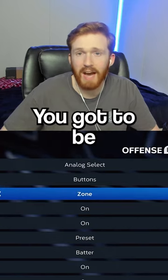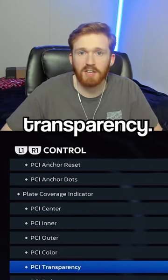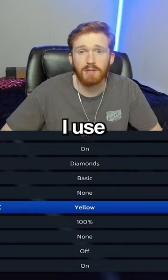The next one is going to be hitting interface. You've got to be using zone. For PCI transparency, I use 100, and for the color, I use yellow.